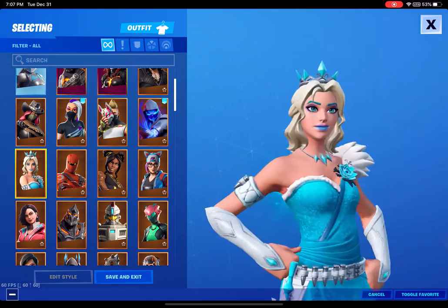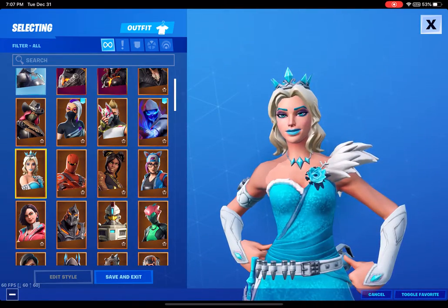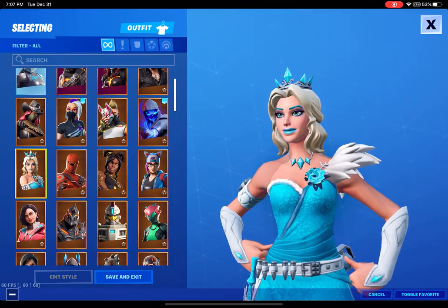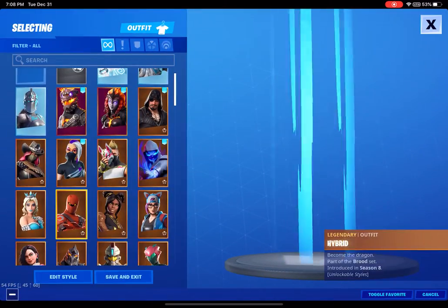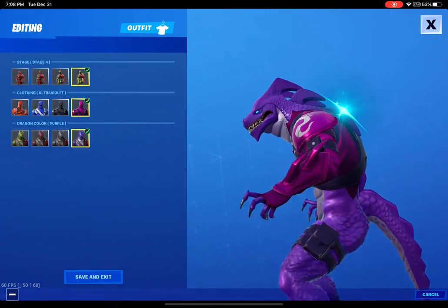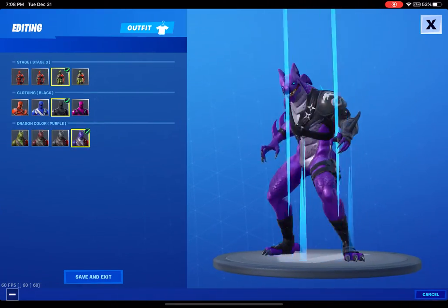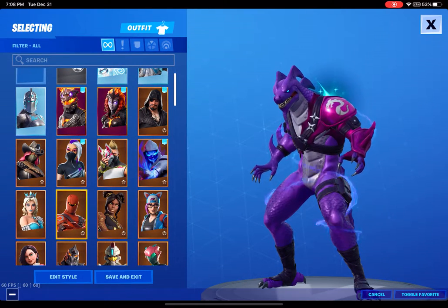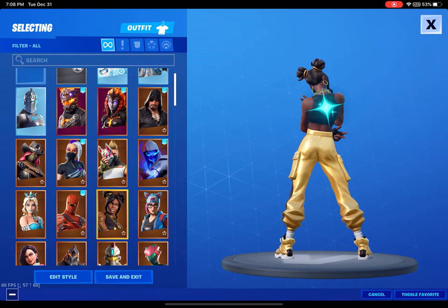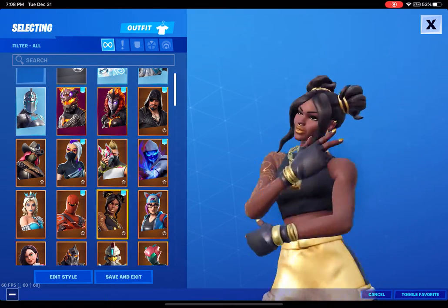Fusion came out December 24th, 2018 — sorry girl, you didn't make it. Hybrid came out with the Season 8 Battle Pass on February 23rd. Toggle it. So did Lux. I honestly think Lux should not have been in the tier 100s, but I like her.